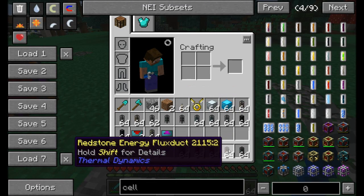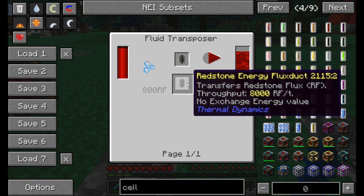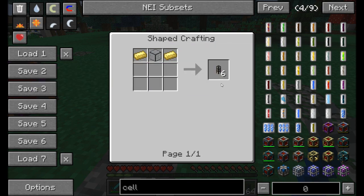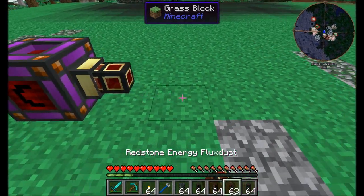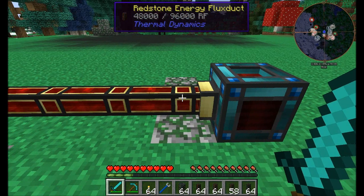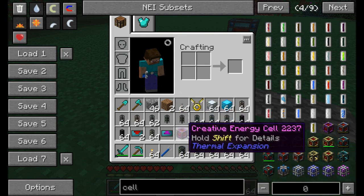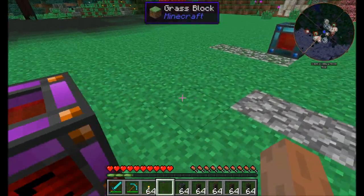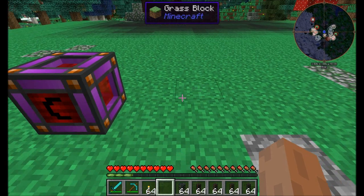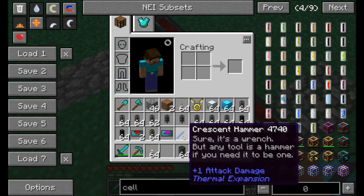The next version up is the familiar redstone energy conduit, capable of transferring 8,000 RF per tick. Take some destabilized redstone and put it into conduits made with hardened glass and electrum to transfer much more power. For the almost top tier — when you have a lot of power but not an obscene amount — the resonant flux duct handles 32,000 RF per tick. You'll have trouble needing anything better than this.